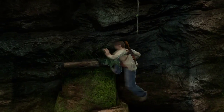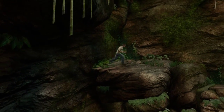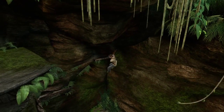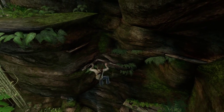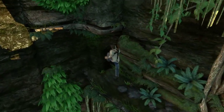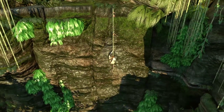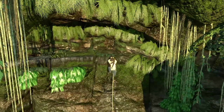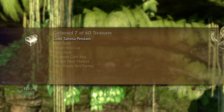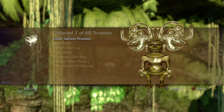For the first treasure in chapter seven, once you start climbing, just do everything normally until you get to the third vine. It's a slightly yellowy one with red leaves. Instead of swinging, you climb up to the top of it. The seventh treasure is here — Golden Tyrona pendant. I've really got no idea how to pronounce it, but that's treasure number seven.